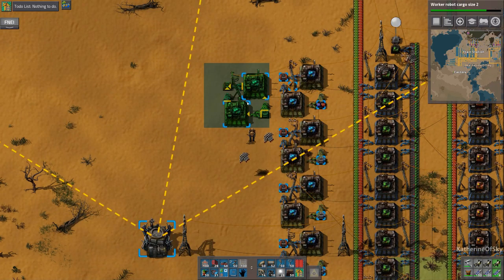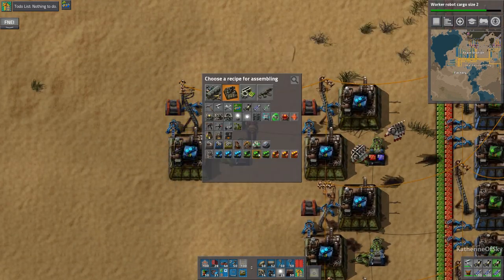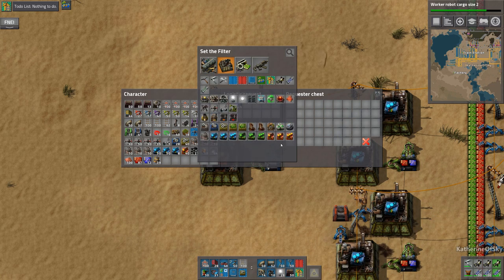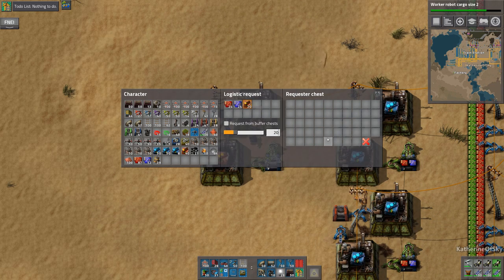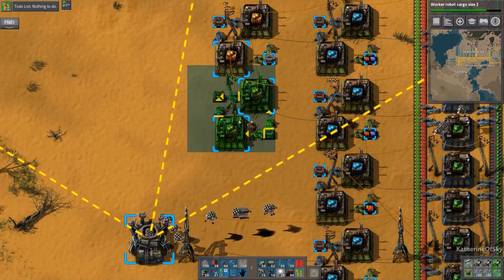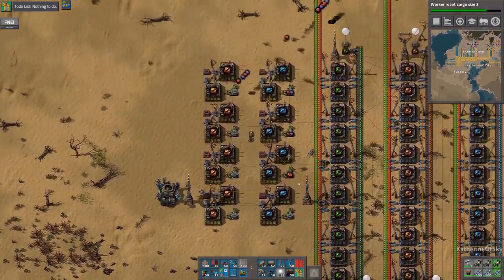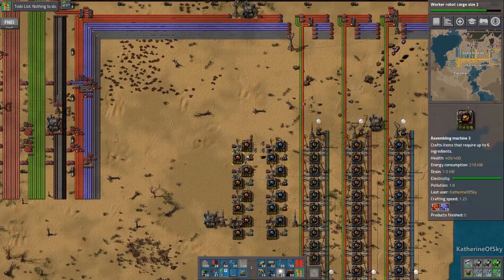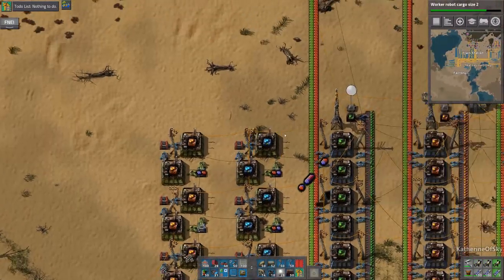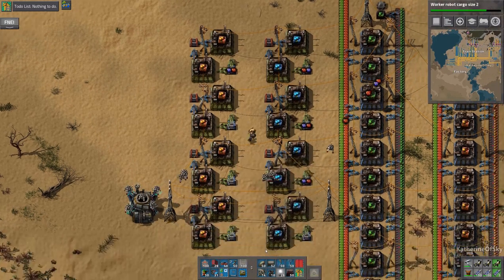Maybe we should just double this — so 24 of these. It's really not that huge an amount. The only thing is it's taking up 20 speed modules, but I think it'll be fine. Let's add another set and another set and possibly another set. Then we'll have one, two, three. These are going to be productivity. We'll take productivity modules — 20 of them. We're going to need both productivity and speed. Probably we're going to need more speed modules, but it doesn't hurt to have productivity done as well.